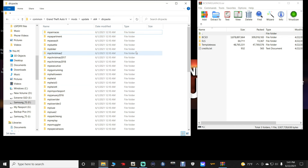Minimize OpenIV and open up your main directory. You should be in Grand Theft Auto 5 > mods > update > x64 > dlcpacks. If you do not have a mods folder, I will take you to a video showing you how to install a mods folder with all the necessary patch days.